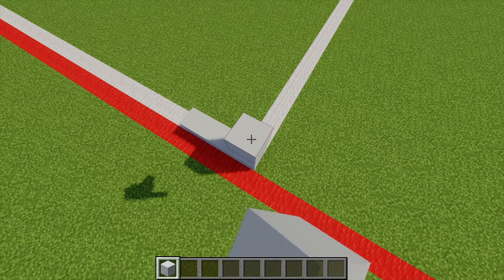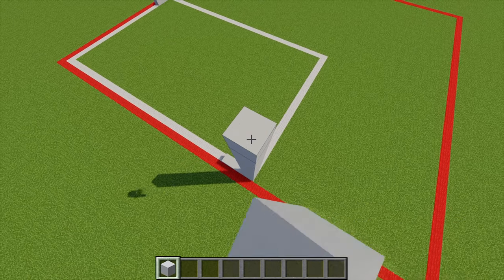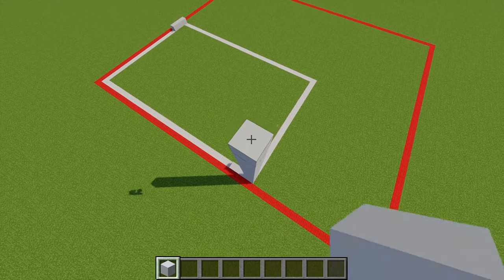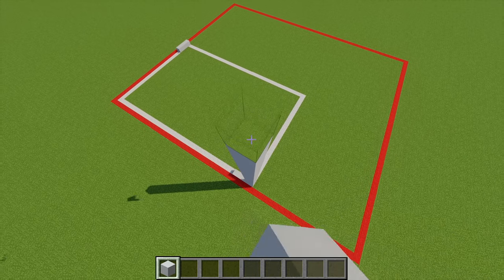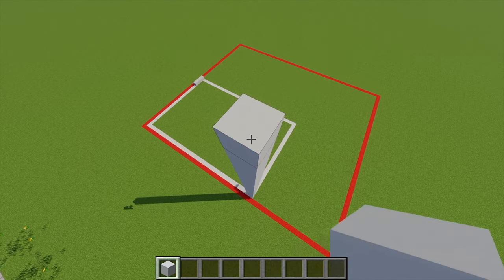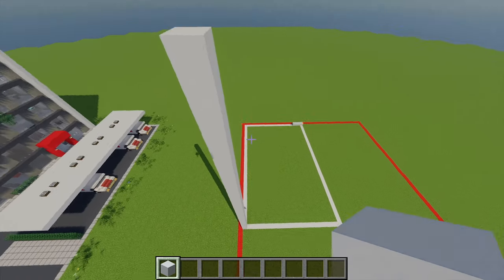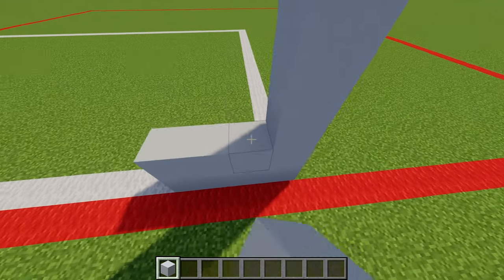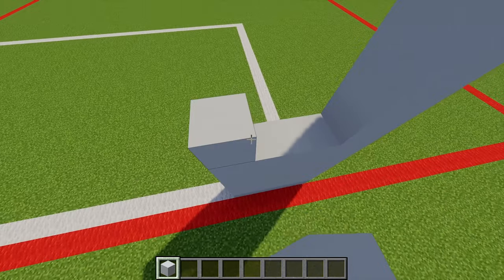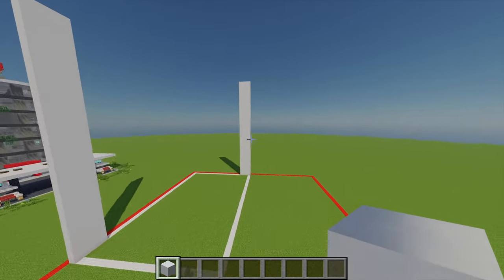Counting up 35 blocks for each pillar — 1 through 35 — extending the rest up as well. By doing this you should end up with two tall pillars.